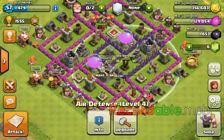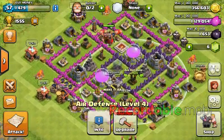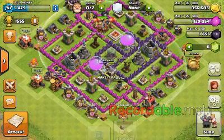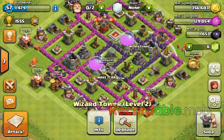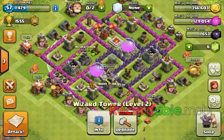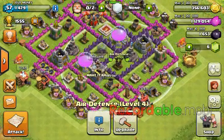That's what I've noticed, and the air defense protects all the buildings. The other air defenses protect the other one too. I have placed wizard towers next to these in case they try spawning troops in to destroy the air defenses.